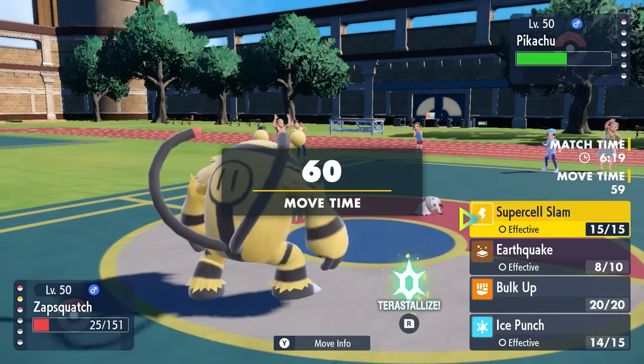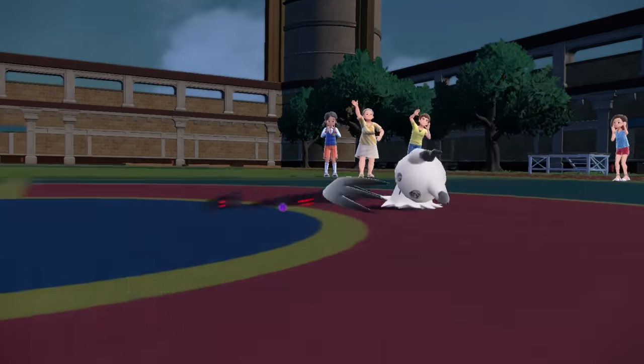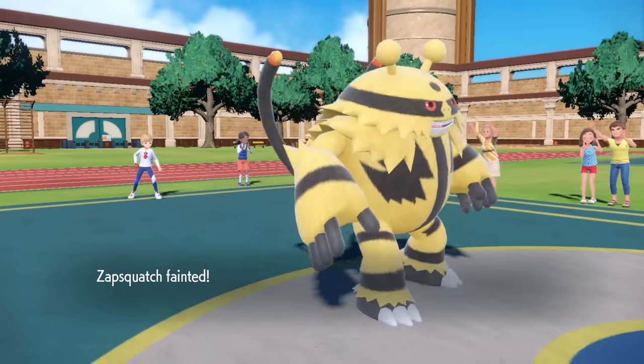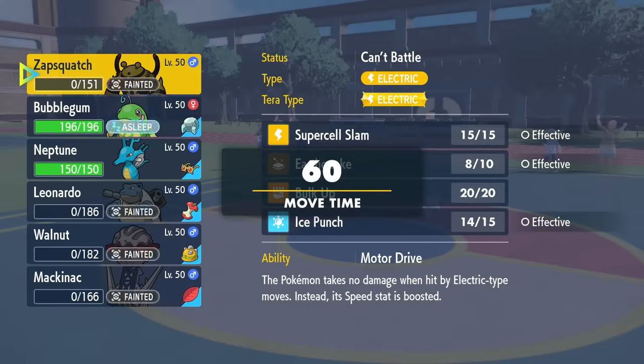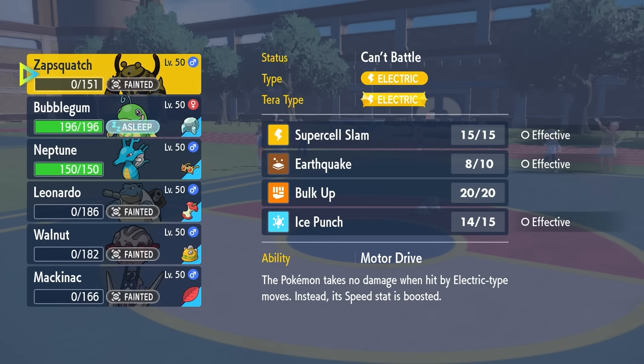With the Disguise broken, Kingdra in the rain would outspeed and knock it out. However, the Rain goes away. Mimikyu can now outspeed, and it knocks me out with Shadow Sneak. I could bring in Politoed to set back up the Rain, but Politoed is essentially a sleeping duck — bringing it in would let Mimikyu set up Swords Dances and then outspeed Kingdra anyway with Shadow Sneak priority.